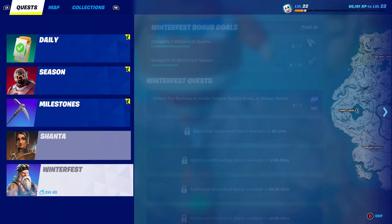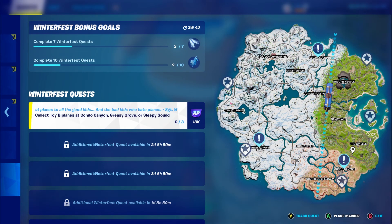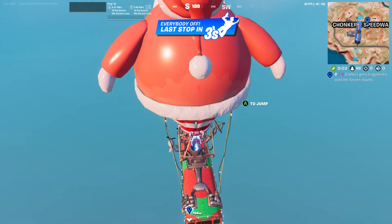What is up guys, Cove here. In the last video we made a video on dealing damage with a snowball launcher - that was the first winter fest video. Today we also have this challenge to do: collect toy biplanes at Condo Canyon, Greasy Grove, and Sleepy Sound.